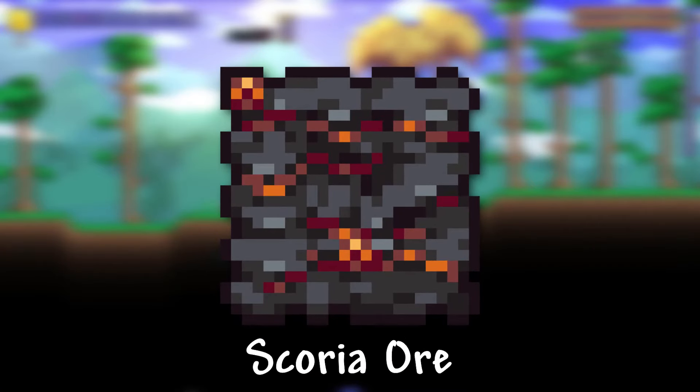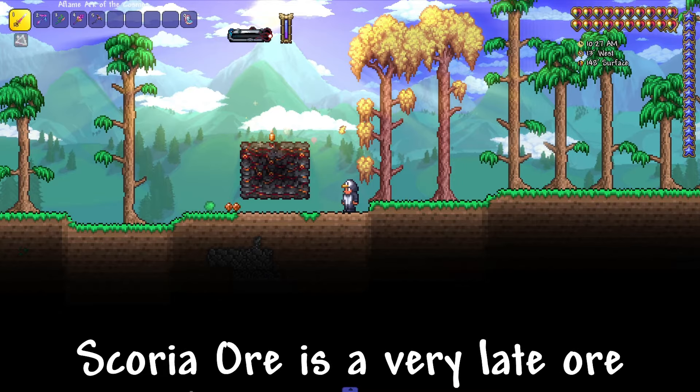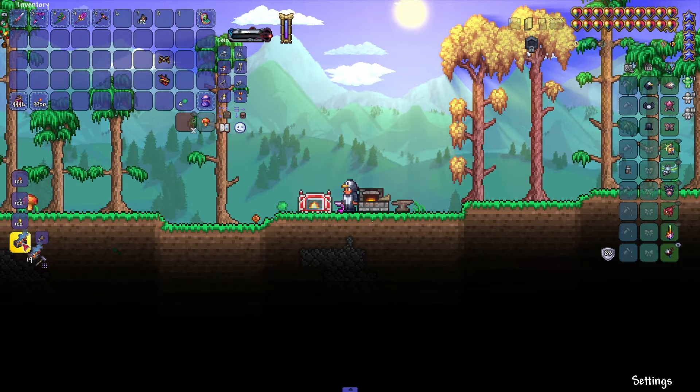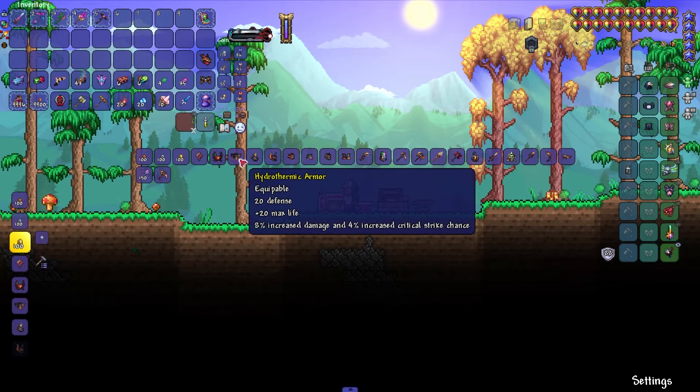I'll show you how to get Scoria Ore in Terraria Calamity mod. This is an ore added by the Calamity mod. Scoria Ore is a very late ore that can be obtained after killing a bunch of bosses. It is necessary to turn it into a scoria bar, from which you can make an incredibly large number of different items.